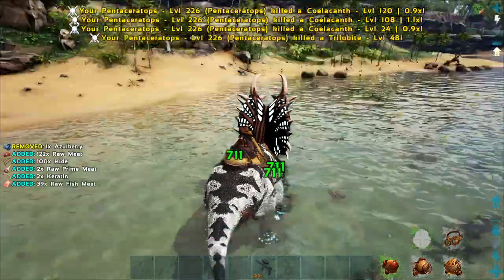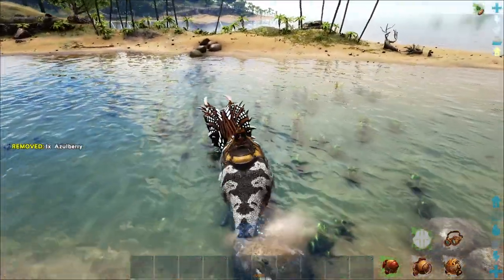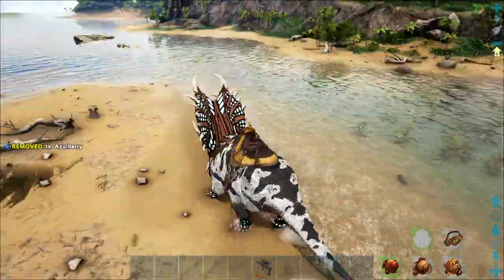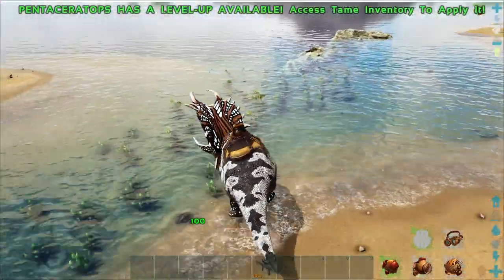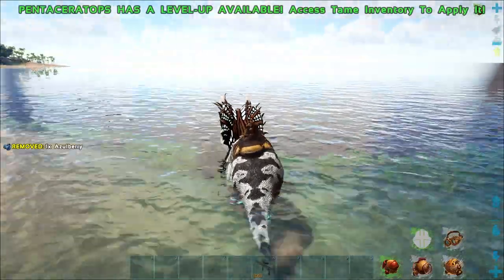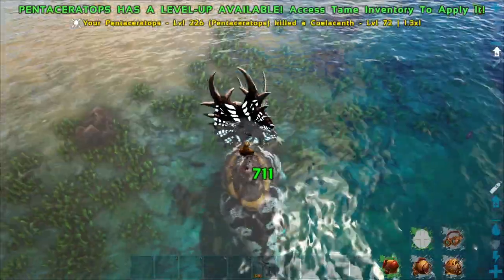Their left click also harvests meat and hide for you, so you're not going to get stuck by killing something and having it collapse on you. Another bonus is they're big enough they can actually run through a good variety of bodies of water and not have to be resorted to swimming.